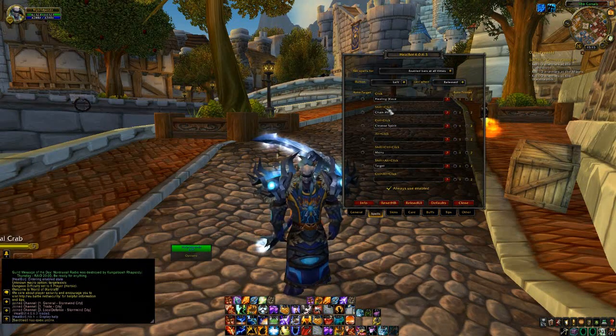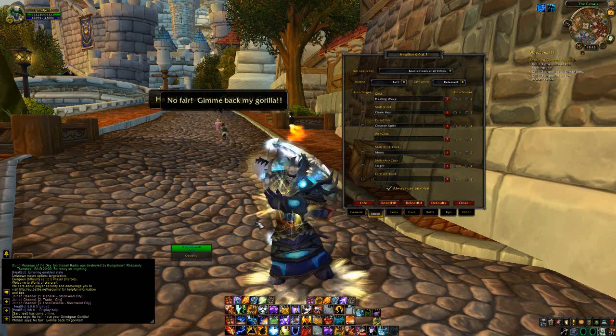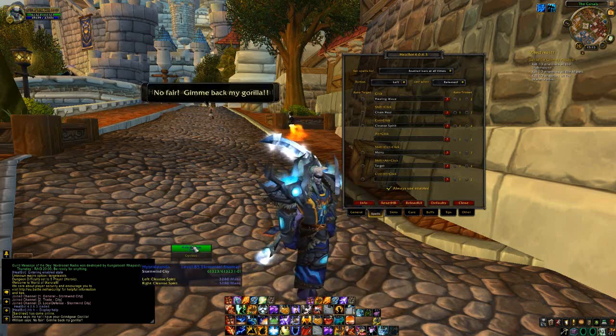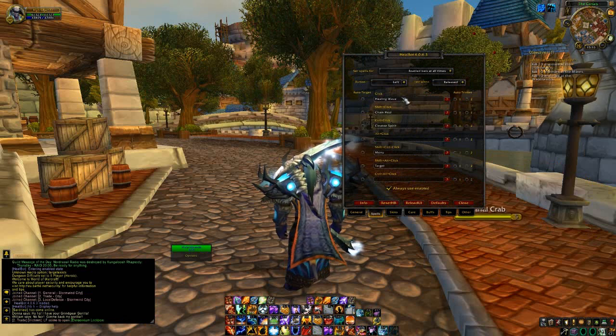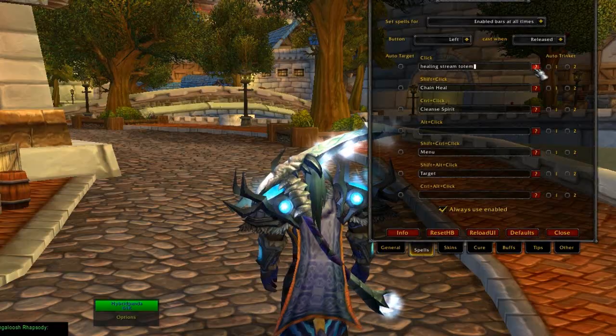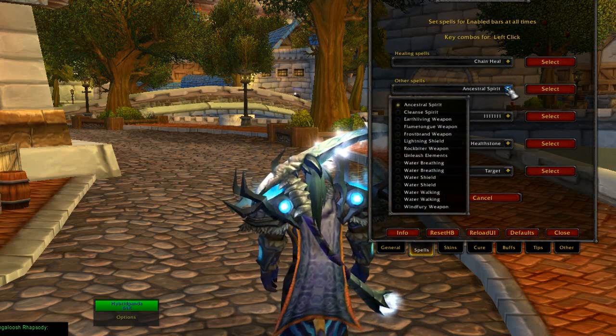So I did a left click — Healing Wave. Shift click — Chain Heal. Control click — Cleanse. You can set these all up yourself. Say if I don't want this to be Healing Wave, I want something else — oh wow, you can just do that. That's great.